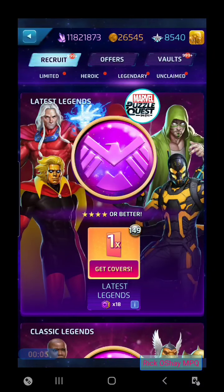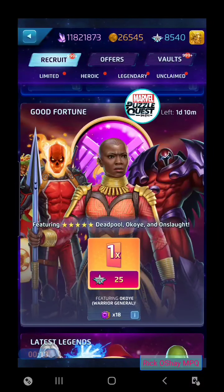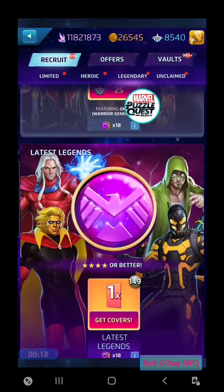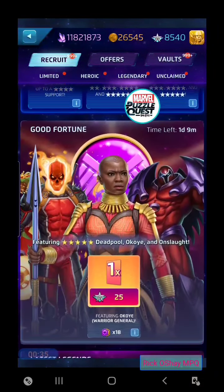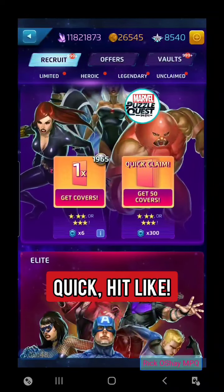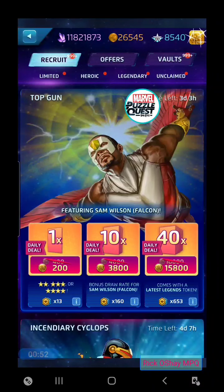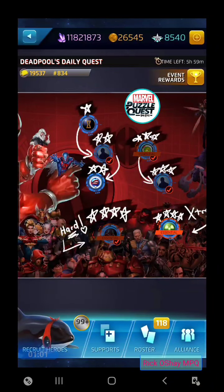Hey everybody, it's Rick O'Shea playing Marvel Puzzle Quest. Thanks for jumping on. This should be a big one — a long video where we have a ton of things to do, including over a hundred draws in the legendary stores, maybe around 150 total from Latest Legends going for Magneto, Adam Warlock, and Yellowjacket, plus great four-star characters, and also the Good Fortune store going for Okoye, Deadpool, and Onslaught. We also have 80 to 100 or more tokens, a Crash of the Titans, milestones, and a cool new fan community feature.